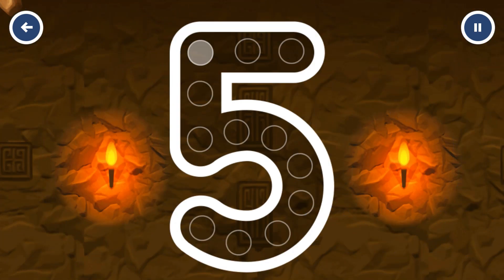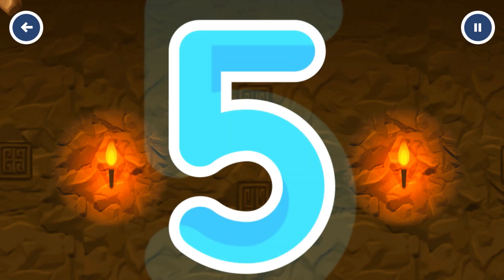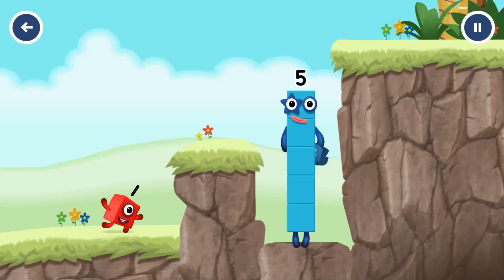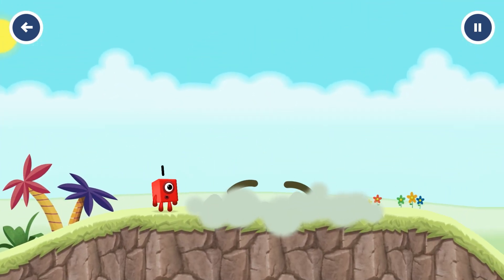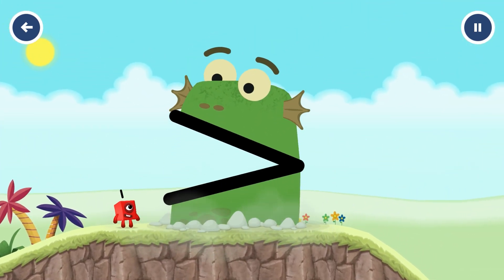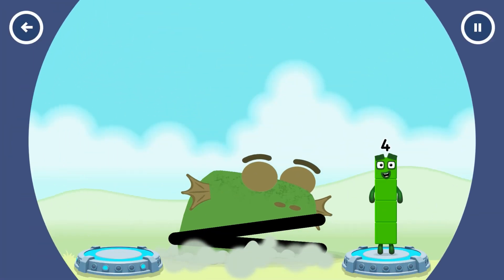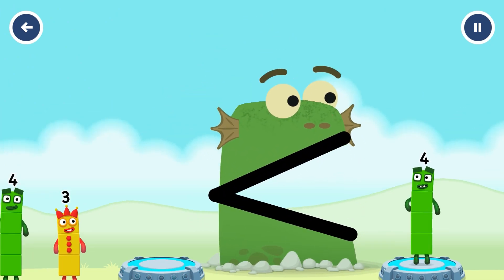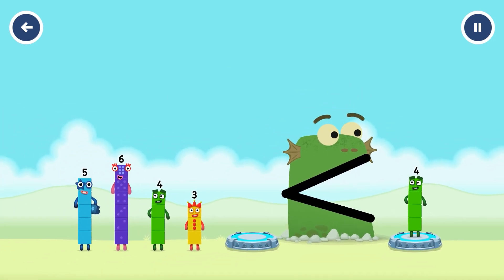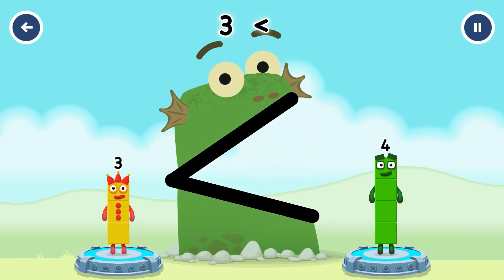Can you open the treasure chest by tracing the number? Five. Correct. Find a smaller number — be Blockzilla! Three! You've solved it — three is less than four.